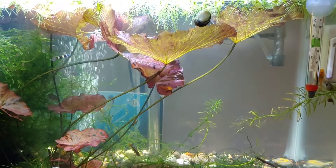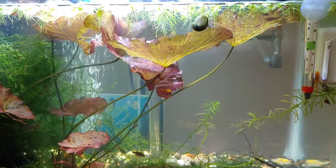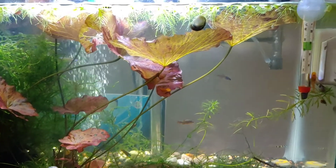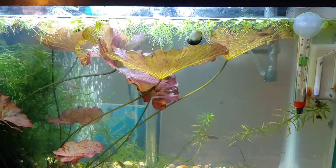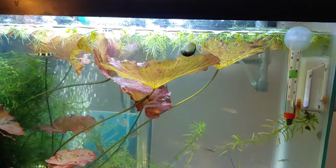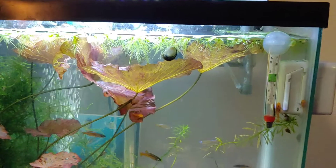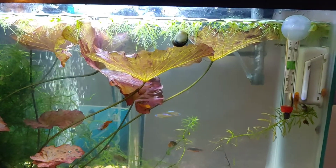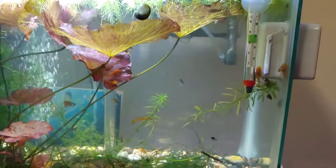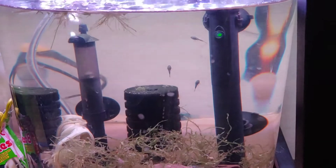I crossed a super red female with a male albino bristlenose just to see what would come out. Right now they look really pretty — they have an ornate pattern and lining, and I was even seeing some pinkish-red coloration. I'm not sure if that's internal organs or actual skin pigmentation, but I'm excited to find out.